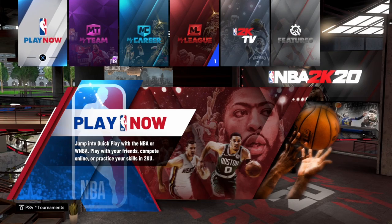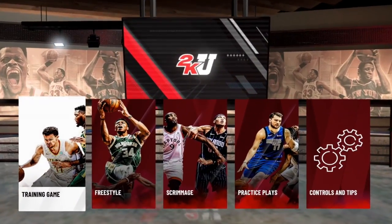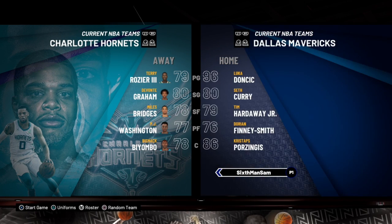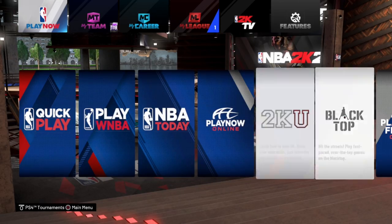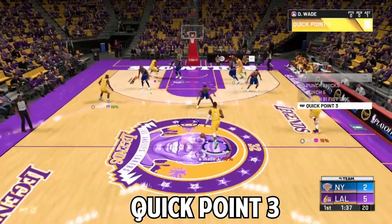Before we get into the plays, I want to show you how you can practice these plays against the CPU — not even in a 5v5 game, just a mode where you can practice the plays over and over and see the different options instead of going in blind online. Go to Play Now, go to 2K You, and go to the Practice Place feature. Equip the current Knicks and you'll have the Knicks playbook — the one I'm showing you today — and you can run through all the plays until you have them memorized.